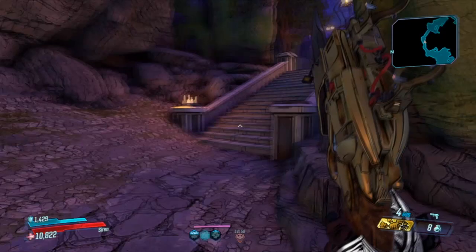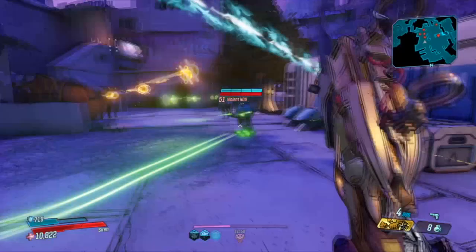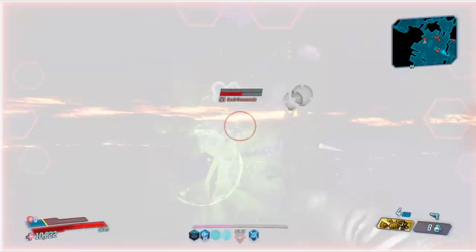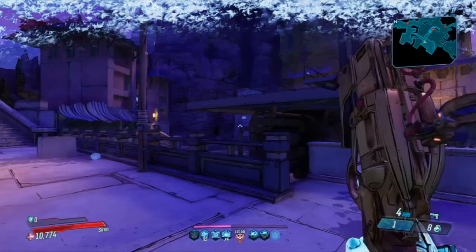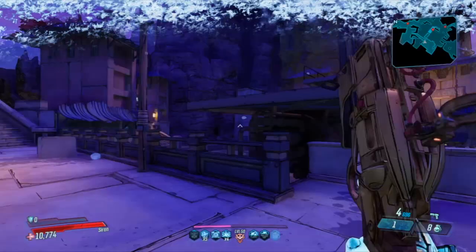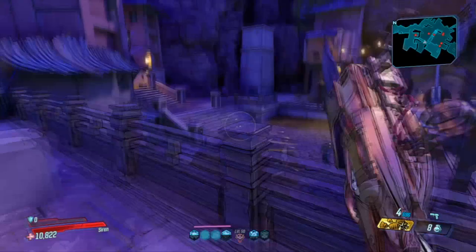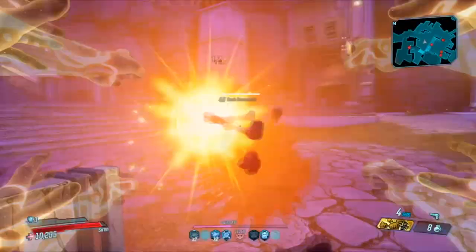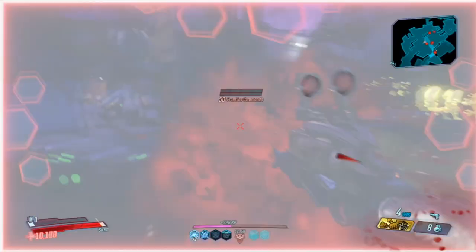Second enemy gallery. Frost damage is bad because it's not a constant damage — it's just a one-time effect and you just get slowed. Getting close, casting the action skill — dead, dead, dead. Her damage is just ridiculous. Because of Mindfulness you constantly get more movement speed so you can close in on enemies a lot faster. You don't have to worry about much at all. You could try Mayhem 3 but it's just going to be boring — everything resists everything.